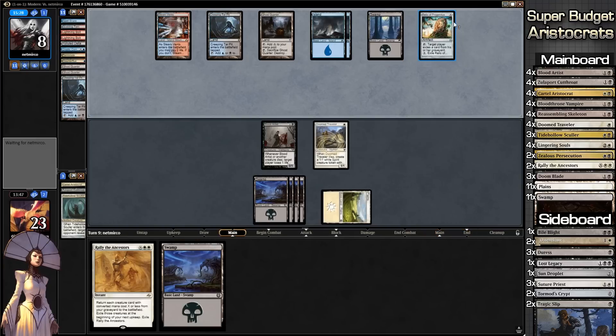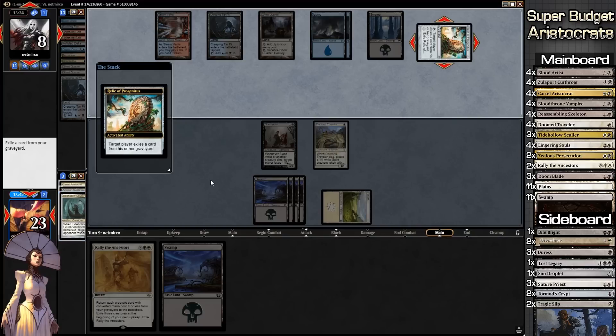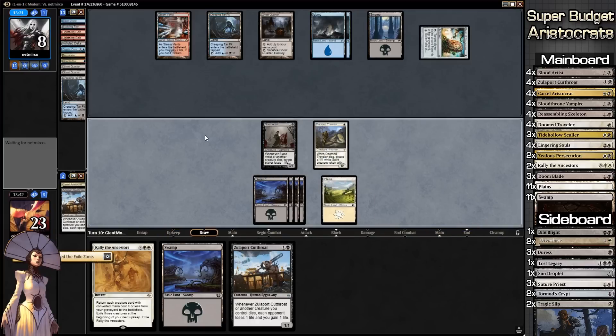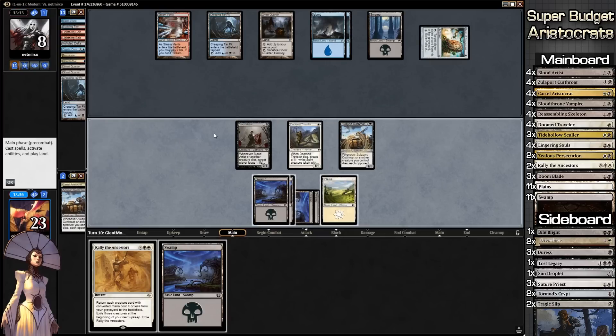We'd rather when he activates Relic we get rid of Tidehollow Sculler. We're literally not doing anything — he's going to make us Relic, there he is, Sculler is gone. Another Zulaport Cutthroat — that's always fun. Does our opponent have any response? He's holding one card that could be a counter, but apparently it is not. So Zulaport Cutthroat comes into play.